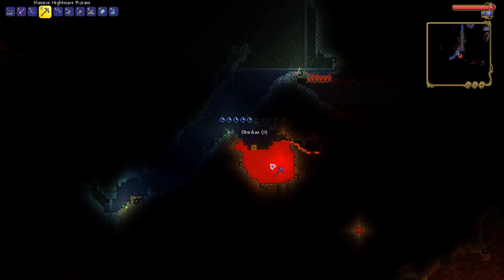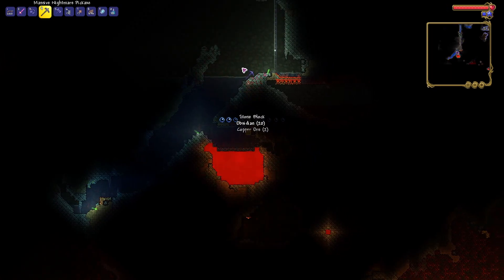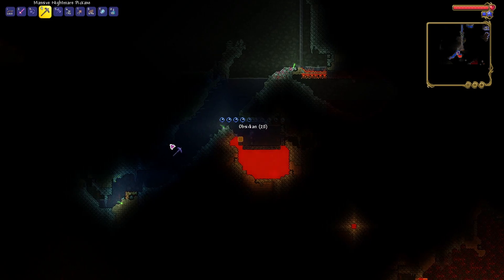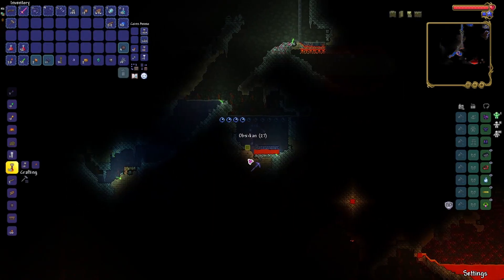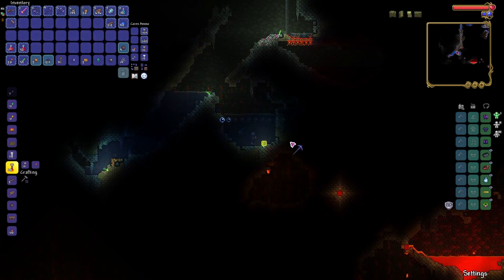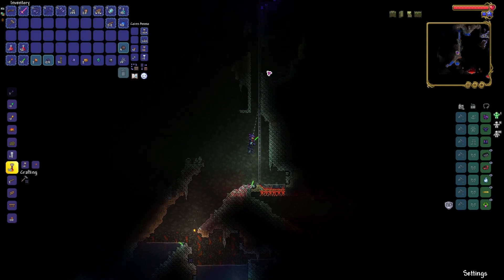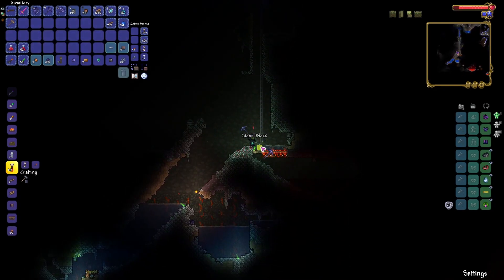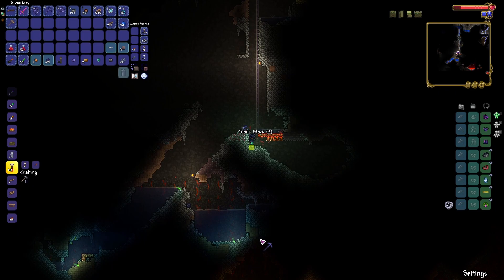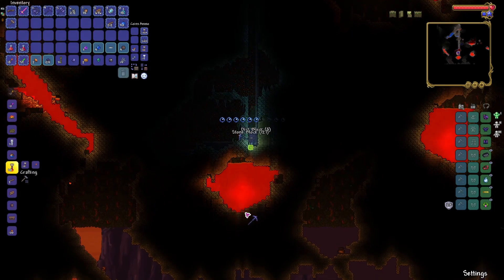I don't know how much I need — I know you need around 300 Hellstone to make everything, so I need to figure out how many bars I get from that, maybe 75. I'm just gonna mine as much as I can. Got about 100 obsidian which is pretty good so far. I also need an Obsidian Skin Potion, because if I want to mine Hellstone without hurting myself, I should do that.